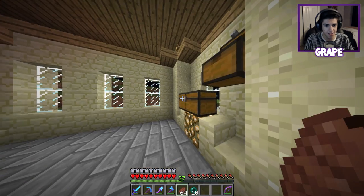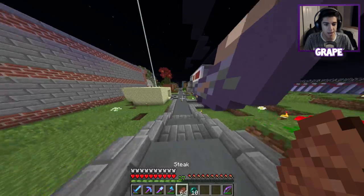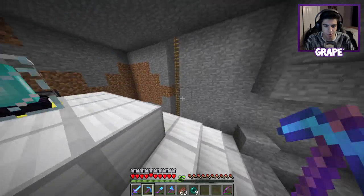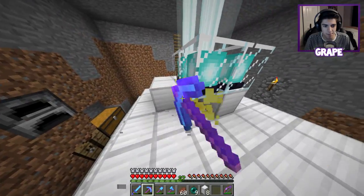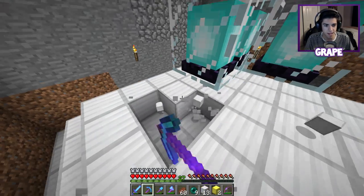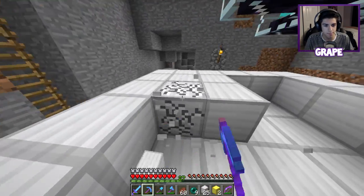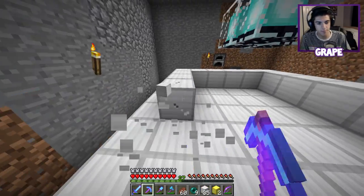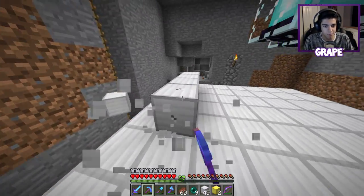We're going to need a lot more, so I'm going to head to my house first and get this Haste 2 beacon to move over to Pat's. We're here at the Grapey residence - we're going to go ahead and take down this beacon. I need those gold blocks because they're now worth something and I'm not going to put them on my beacon. Pat has his own, so we only need one Haste 2 beacon at his place. I'm just going to tear this down and use all this iron.